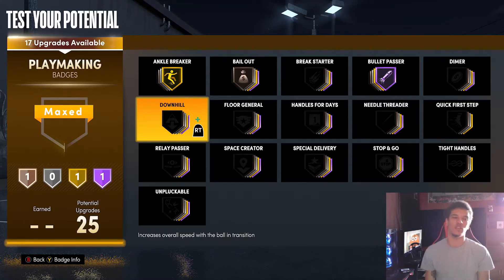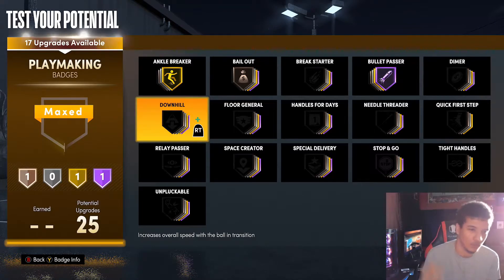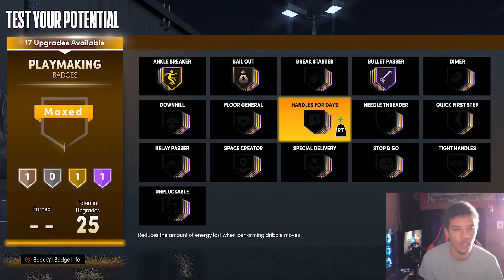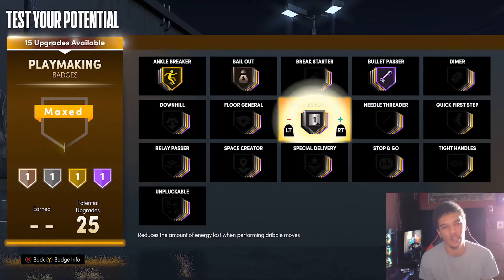Downhill can be a very good badge — it's gonna make you faster. But I don't use it because it's really just like an extra boost, and my player's already fast. I got like a damn near 90 speed on a 6'7" build so I'm already moving. Floor General — of course you're gonna get that plus-one on bronze, plus-two on silver, and it goes up from there. It boosts your teammates' offensive abilities, but I'm stingy with my badges. Handles for Days — you need it to dribble.